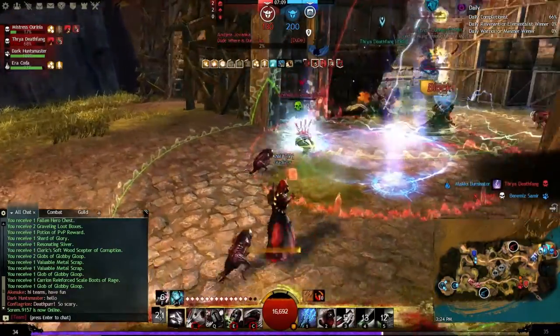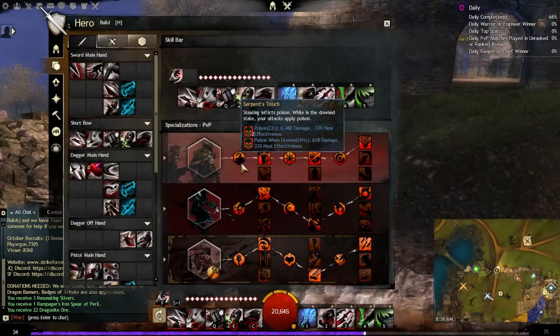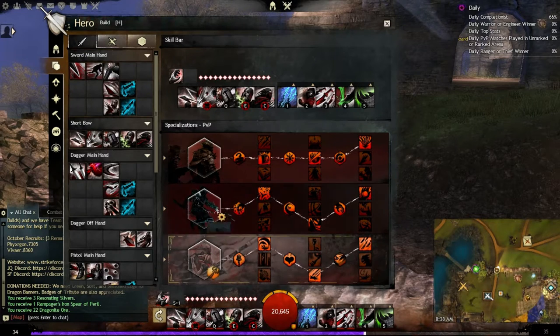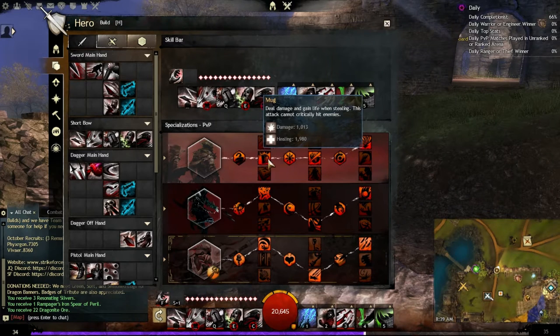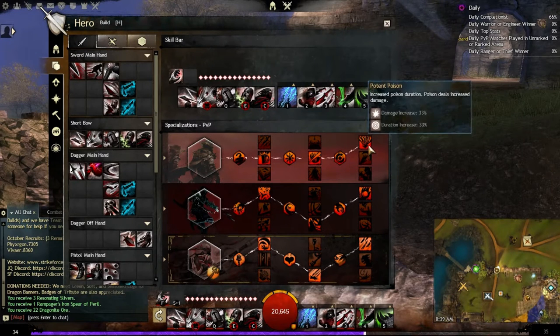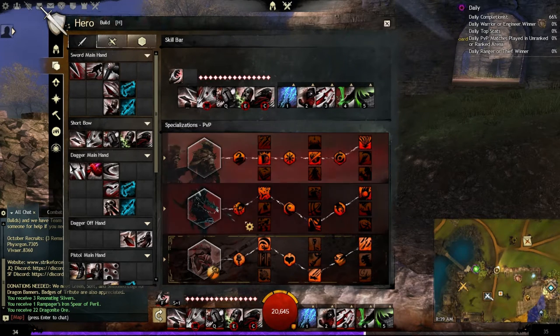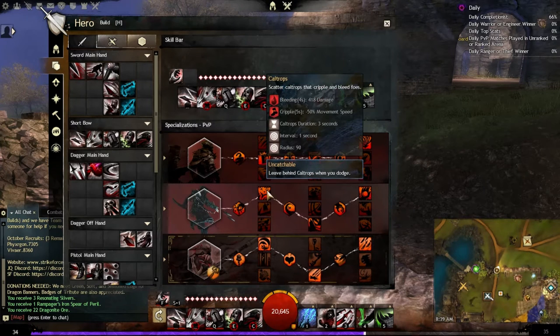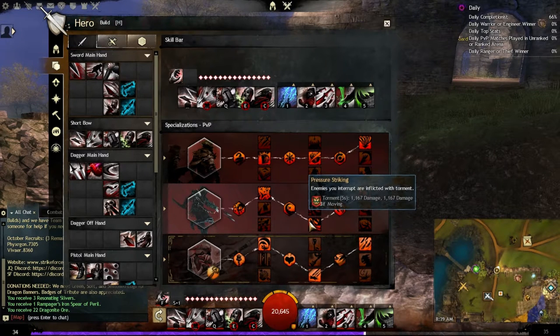Without further ado, let's get started with the build. For specializations you're going to pick up Deadly Arts, Trickery, and Daredevil. In Deadly Arts, pick up Mug — deals damage and heals on stealing. Then Panic Strikes — striking a foe below health immobilizes them for two and a half seconds. Finally, Potent Poison — increases poison duration and poison deals increased damage. On the Trickery line you get Caltrops, which applies bleeding and cripple, pretty much a given for any condition build.